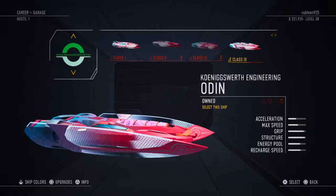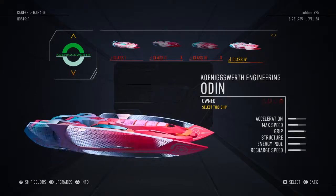Next you have the Odin, which has really good structure and grip, but the rest of the stats are really lacking. I wouldn't use this ship when going for events because you want to be as fast as possible in certain missions, so I wouldn't recommend it.